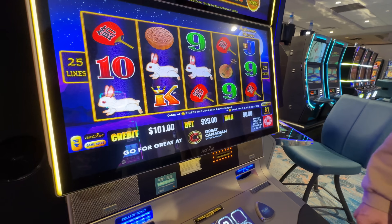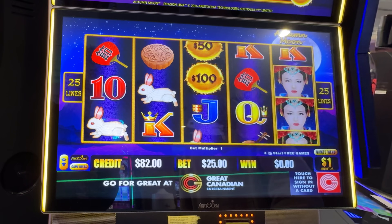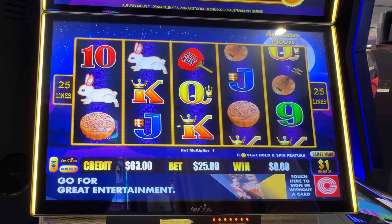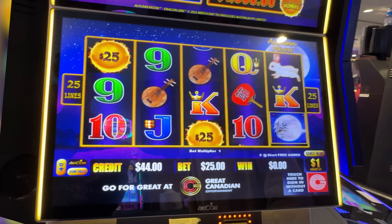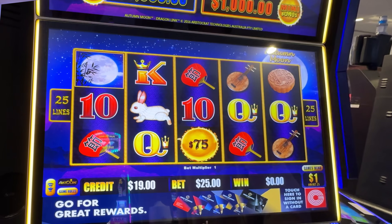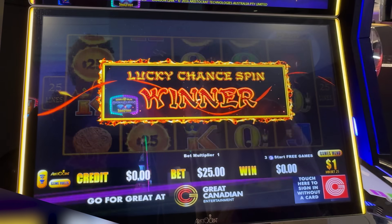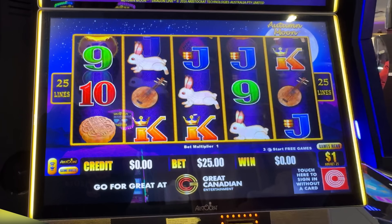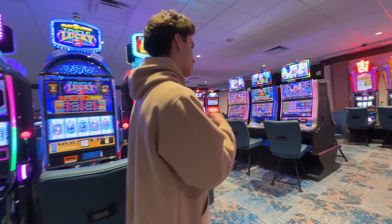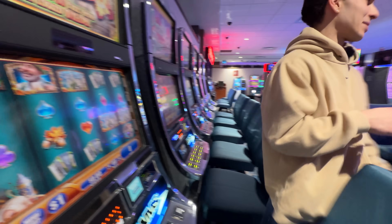We need six orbs - I'm not sure what the scatter symbol is. We need six of those on a line pay. Orbs, orbs, come on. I think that's a scatter symbol. I hit free spin - imagine the clutch, two off man. All right, that's minus 126. On to the next one. I don't like these slots, they look ugly, you hear them buzzing? Next.